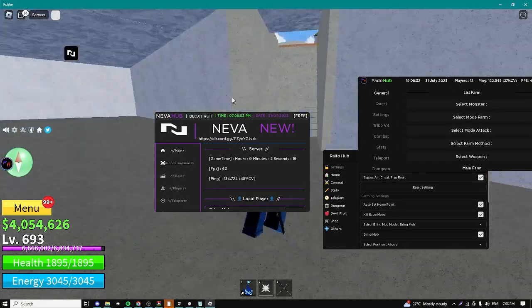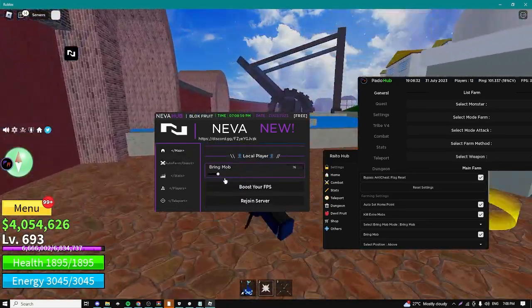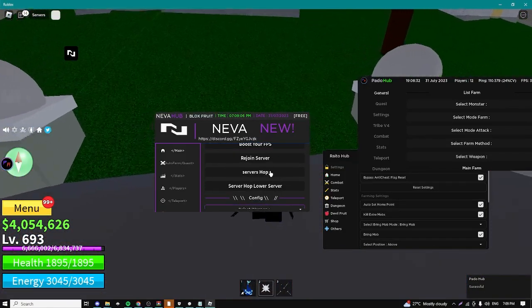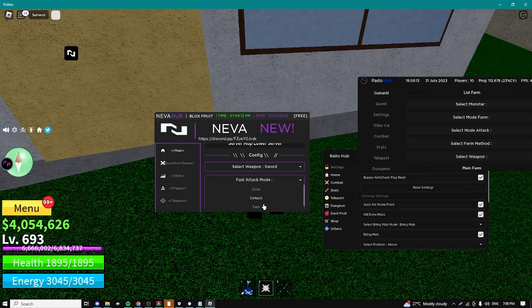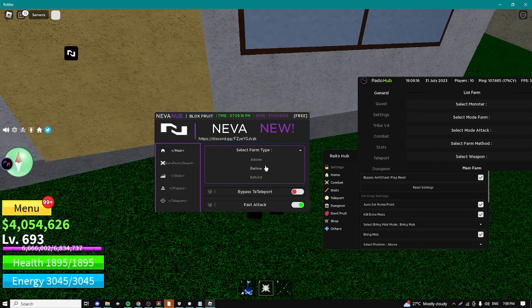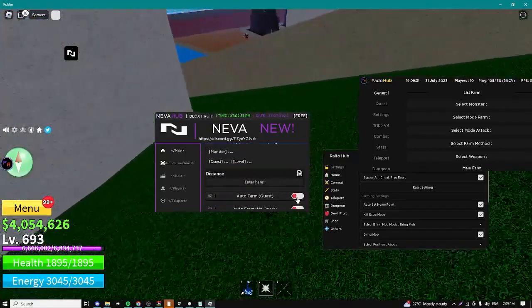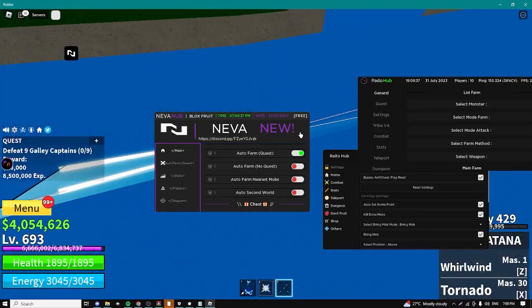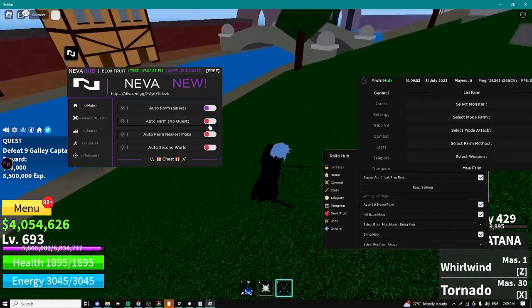Let's start with this hub right here - it's the Neva Hub, and I think this is going to be the best one. It's the most frequently updated. For the main sub we can bring mobs - I recommend you guys just keep this as it is. We can boost FPS, rejoin, server hop. We can select our weapon, I'm going to select my sword. We can do fast attack mode, and a farm type - I'm going to try above. Here we have some default settings. Just enable the auto farm quest and as you can see it's getting the best quest suited for us and now it's going to automatically farm it. It's also extremely fast because we enabled fast mode.